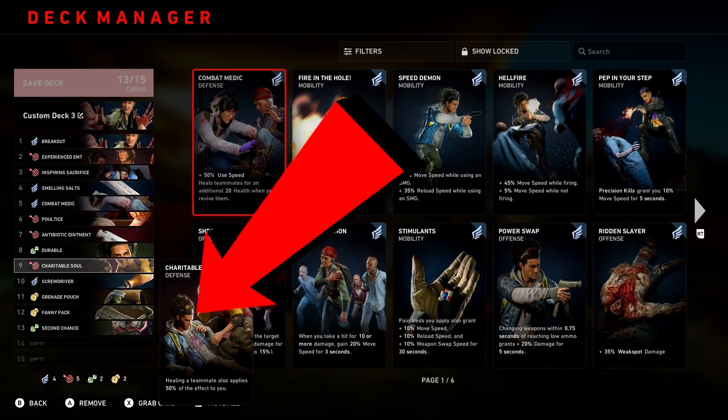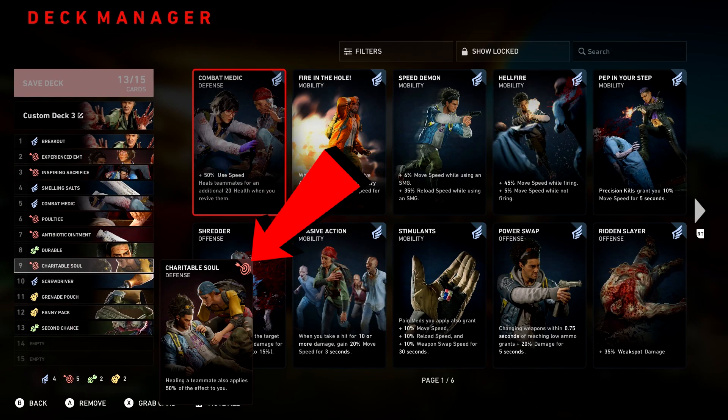The last card in this set is Charitable Soul. Healing a teammate also applies 50% of the effect to you. So now not only are you healing your teammate, you're actually getting 50% of that heal as well.